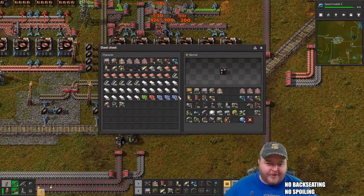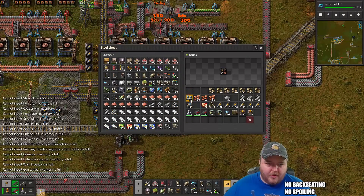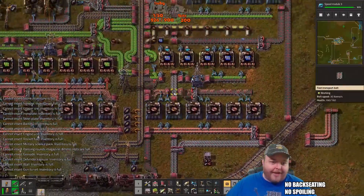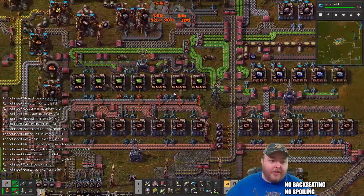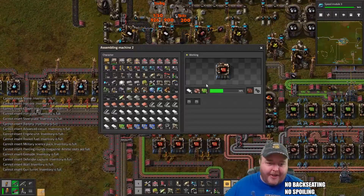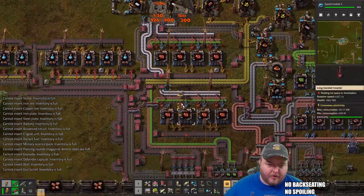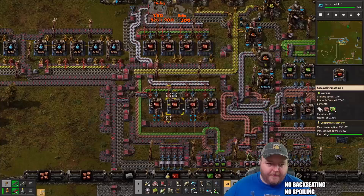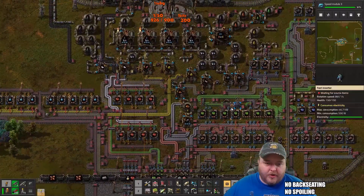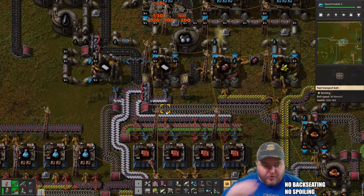A couple of hours — damn. All right, that's full. Inventory's full — that's a lot of plastic. We can take that plastic and move it into red chip makers. Oh look at the science blocked up — or the plastic. I love it. Those are all good to go.